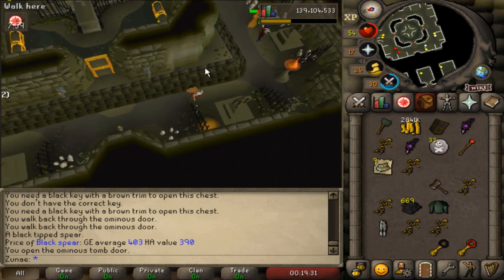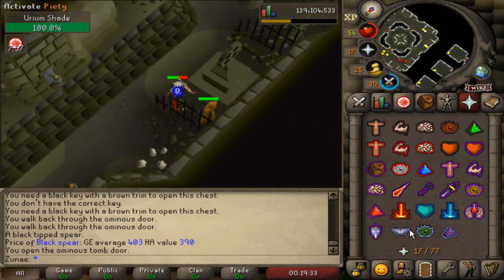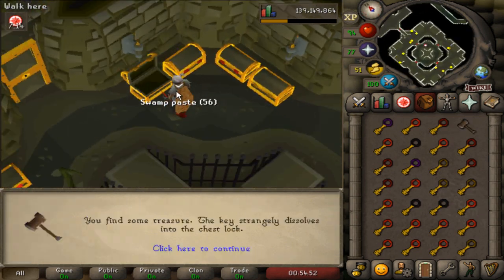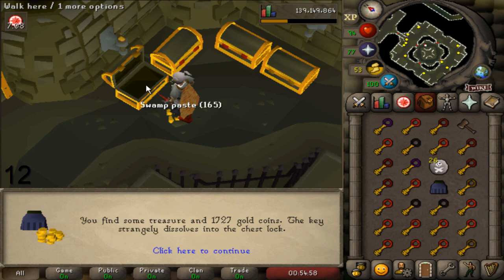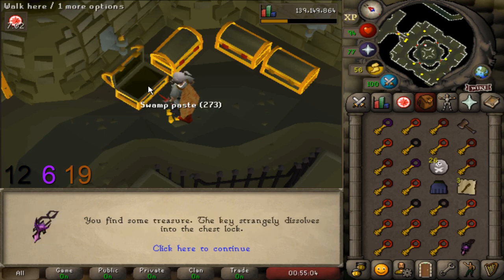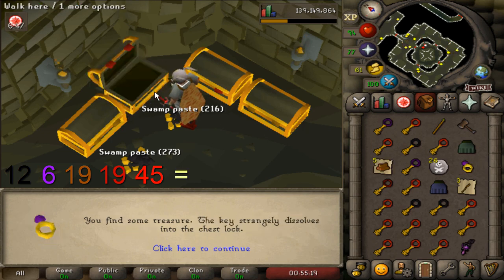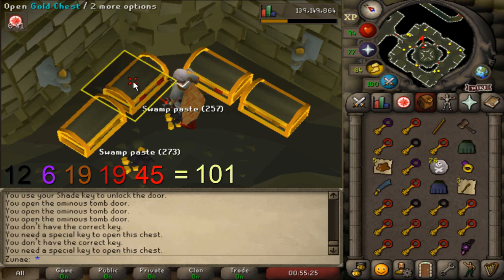We also got a new tier of chests to open, so I thought I'd open 100 of them to show you guys the loot. In total I used 12 black, 6 purple, 19 brown, 19 red, and 45 crimson keys, totaling out to 101 chests being opened.